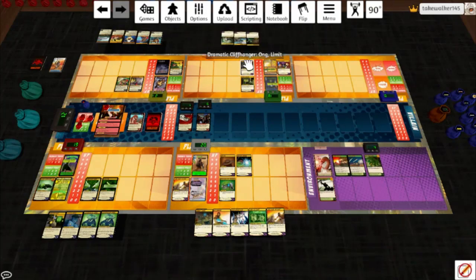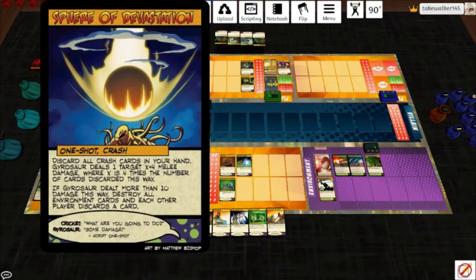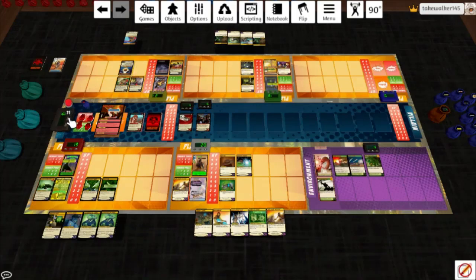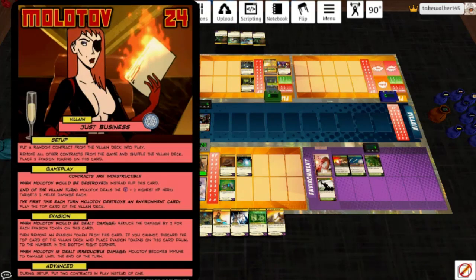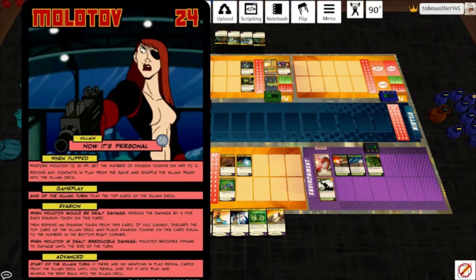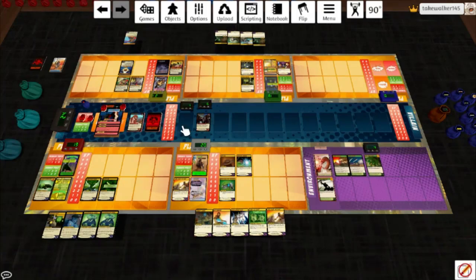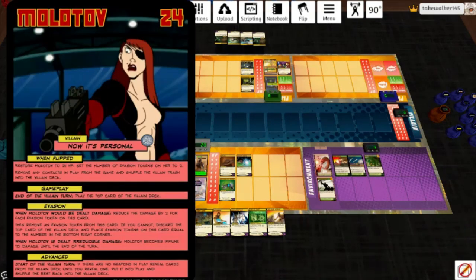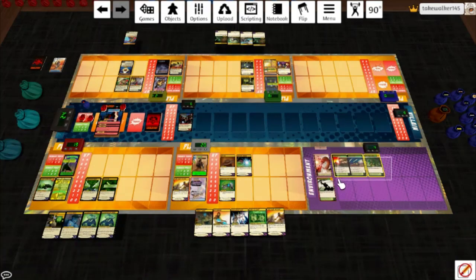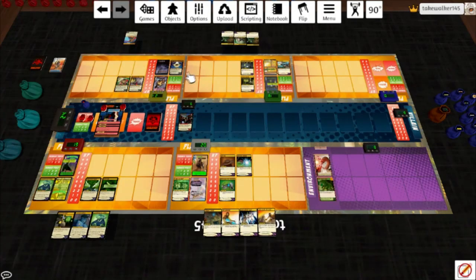Time for Dramatic Cliffhanger — here's hoping I can remember to do it. Stuntman pings Molotov for 1, taking that token away; she becomes immune to damage. Draw a card. Time for Sphere of Devastation: discard all crash cards in your hand; Gyrosaur deals a target X plus 4 melee damage where X is 4 times the number of cards discarded — so that's 16 damage. She murders Molotov — and she flips. Now It's Personal: restore Molotov to 24 HP and set evasion tokens to 2, remove any contracts in play from the game, and shuffle the villain trash into the villain deck. Secure the Package is no longer an issue. Now at the end of the villain turn she plays the top card of her deck. Evasion still works the same way. She dealt more than 10 damage, so destroy all environment cards — sad face. Each other player discards a card.